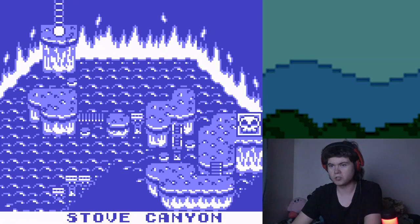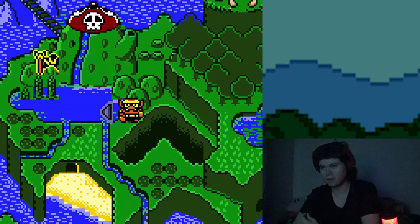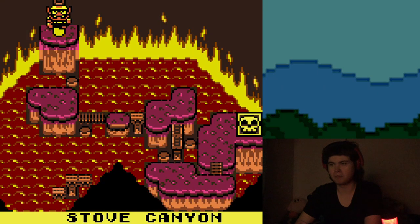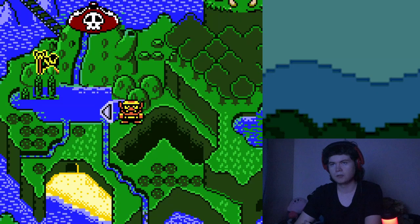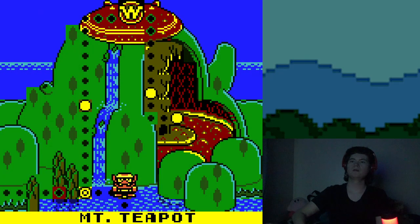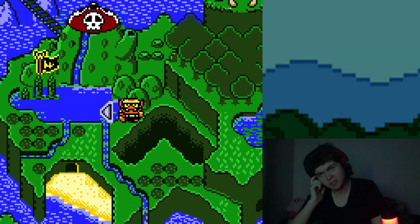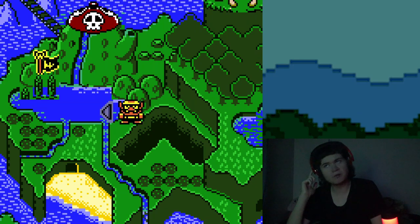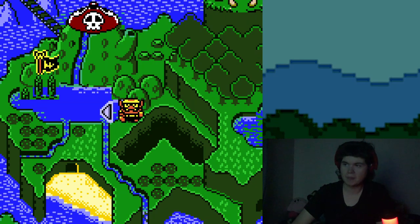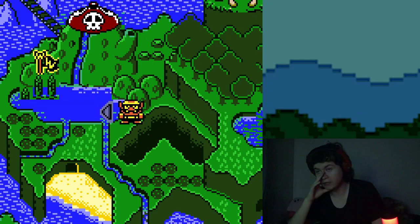Okay, this takes you to Stove Canyon. If I remember correctly, I think it goes Stove Canyon, SST Cup, Parsley Woods, and then the final area — I forgot what it's called. So there's what, like seven worlds? There's actually quite a decent amount.